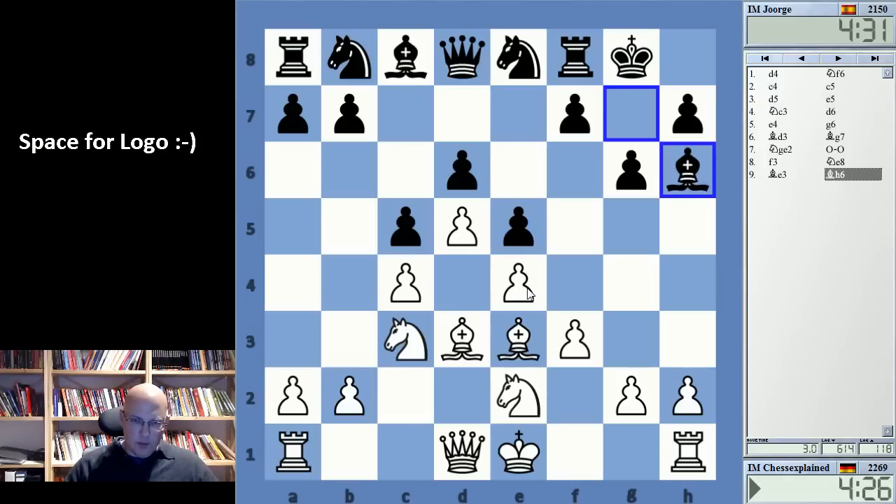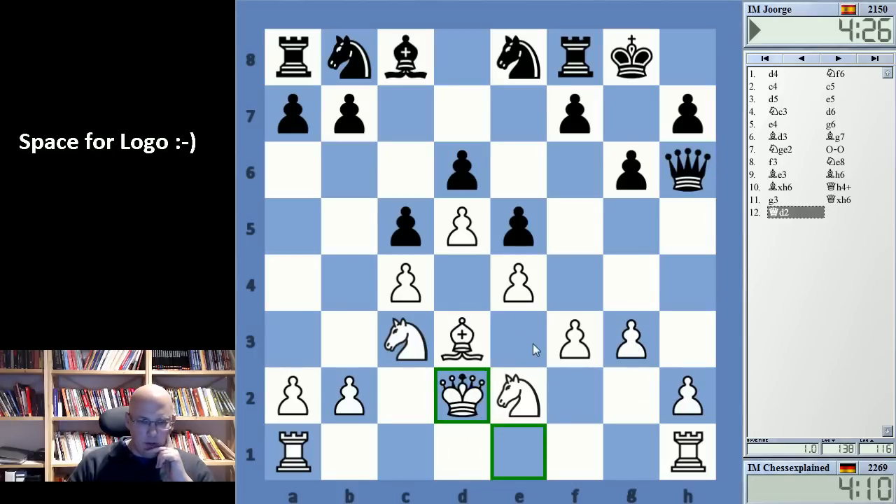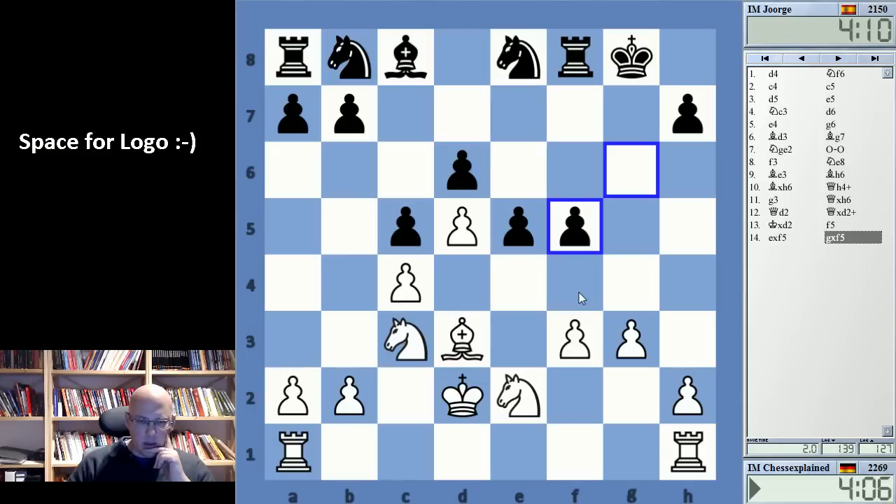He wants to trade the dark-squared bishop here. I don't actually mind this all that much. I still have more space here. Trading queens — I like this position for White. Maybe he does not want to trade, that's possible. This is just slightly better for White I think. g4 is an idea, very direct. Also f4 — I think I go f4.